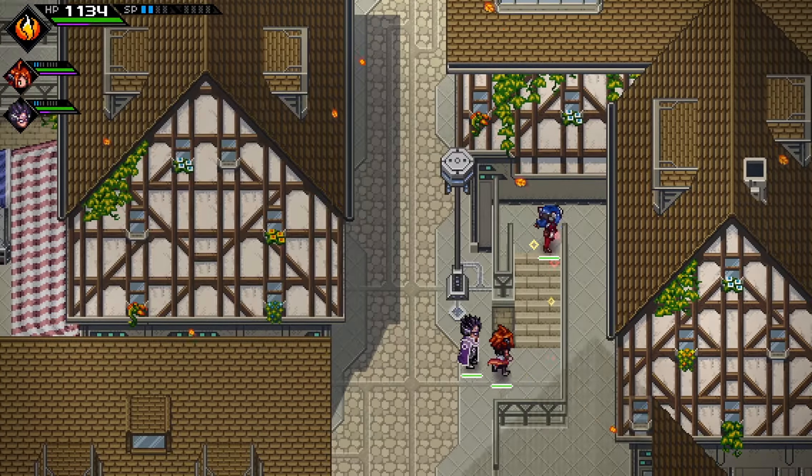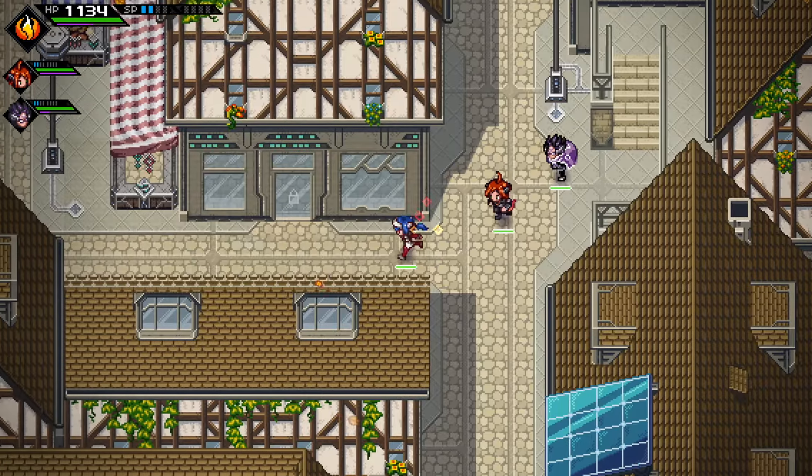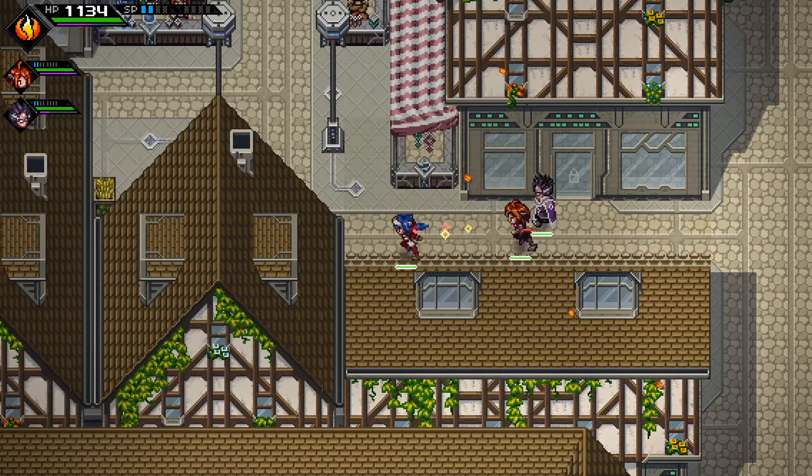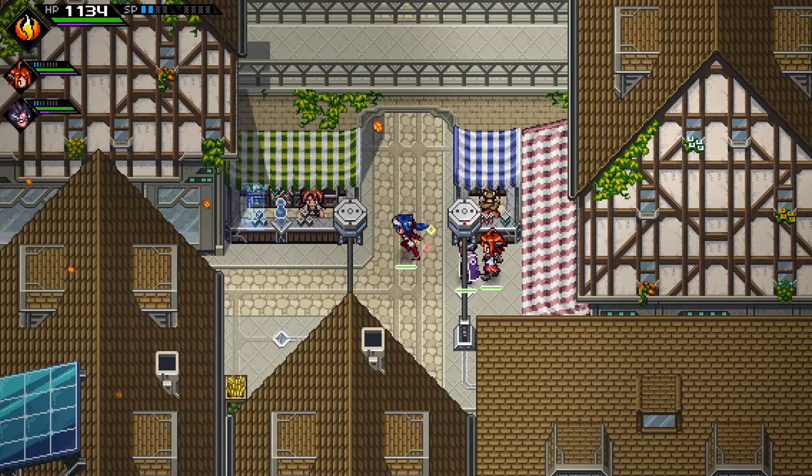So I said that we were going to explore the north part of Rookie Harbour later — this is that time. There's not actually a whole lot up here. Mostly there's just a couple of trader stalls, exactly one shop, and a chest or two. It's not that exciting, but the game makes a very big deal out of it.